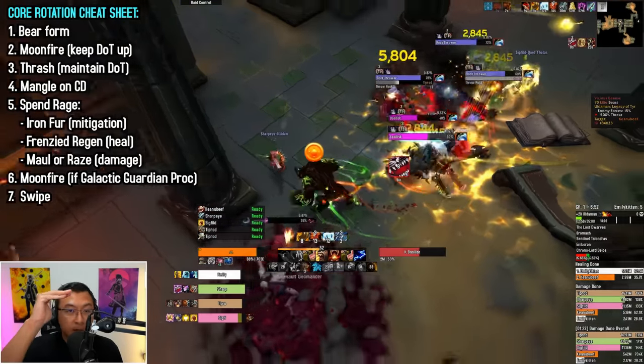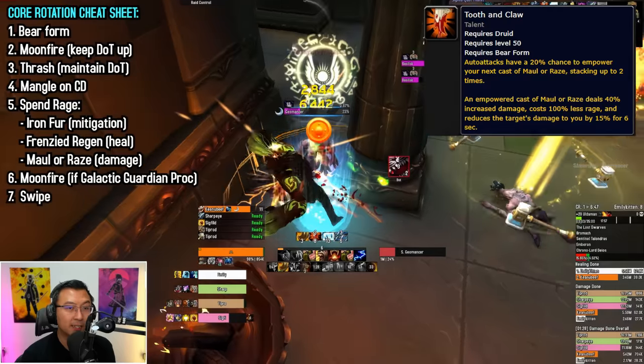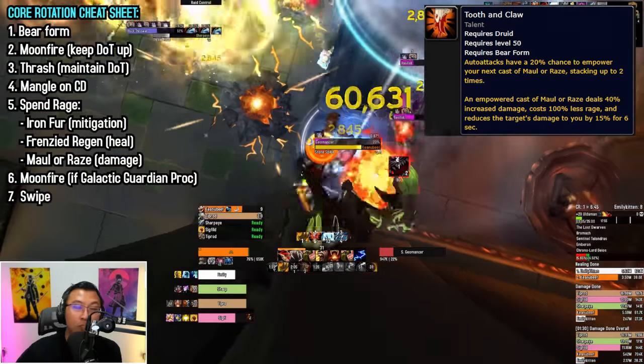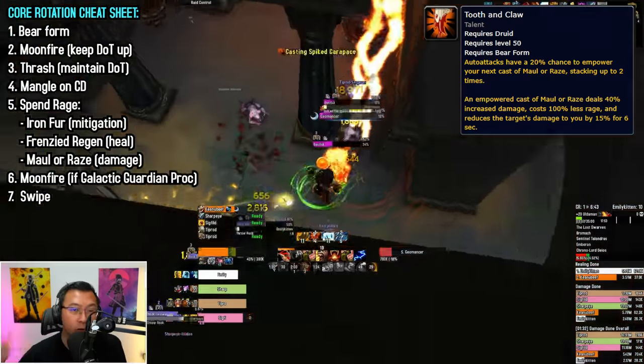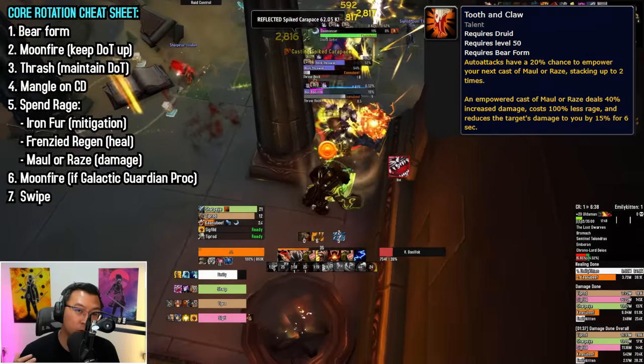There's one exception to this priority rotation. If the Tooth and Claw talent is taken — which is very common amongst builds — when you proc Tooth and Claw, you want to prioritize Maul or Raze for increased target damage, and also because they reduce incoming damage to you.